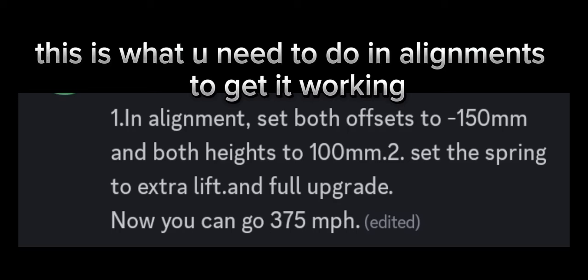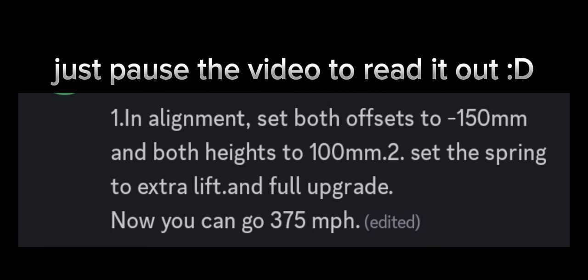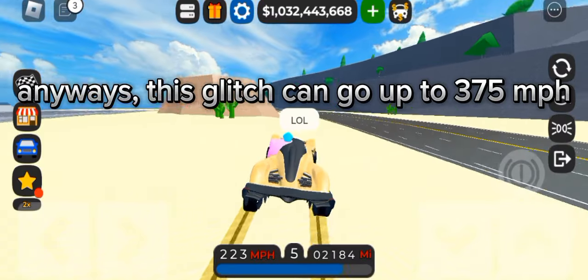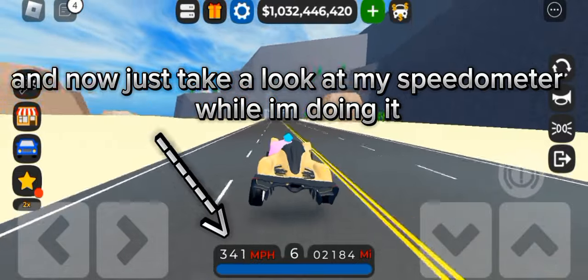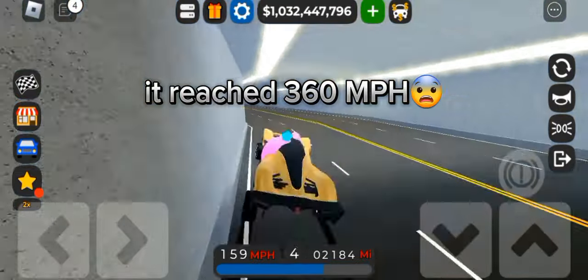This is what you need to do in alignments to get it working. I won't actually read it all since TTS will become yap king — just pause the video to read it. Anyways, this glitch can go up to 375 miles per hour. Now just take a look at my speedometer while I'm doing it — it reached 360 mph.